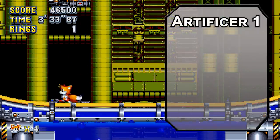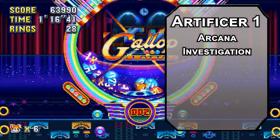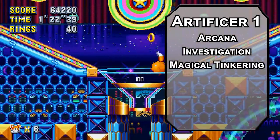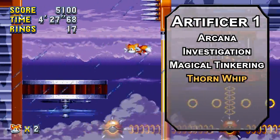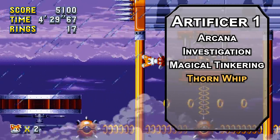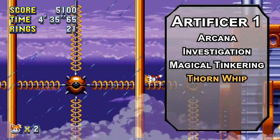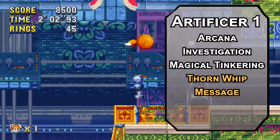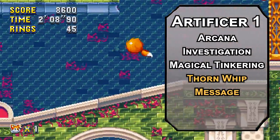Speaking of building things, we'll kick things off as an Artificer, giving you two skills from the artificer list like Arcana and Investigation to make use of your big brain — metaphorically, of course, you still have a tiny little fox head. You're a magical tinkerer, letting you put tiny magical effects into tiny non-magical items: a puff of smoke, a little smell, or a sound. You also get spells and cantrips. Thorn Whip is a melee spell attack that deals 1d6 piercing damage and pulls a creature 10 feet closer to you with a 30-foot range. Message lets you whisper to a creature within 120 feet of you, and they can whisper back — cell phones are always nice.